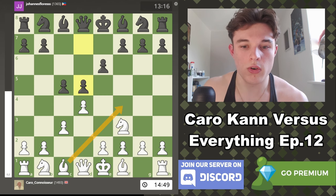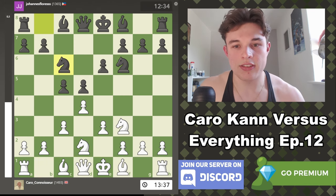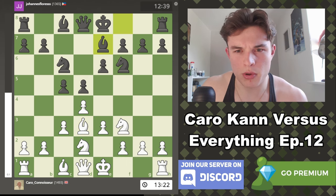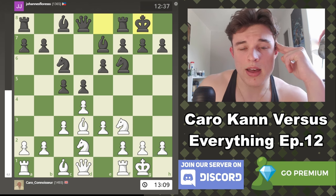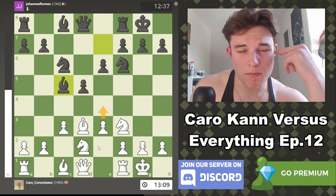Bishop d3, and I think we go into more of a Colle system at this point. After Bishop e7, this is now a Colle. We castle, my opponent castles. We go b3 — now dc5 was playable according to the engine and then going for e4 straight away, but I felt like I wanted to build up a bit more before I did that. Rook e1 isn't really that good, because then Knight g4 would be a bit of a problem when I move the e-pawn. I know it's a very normal idea in the Colle system.